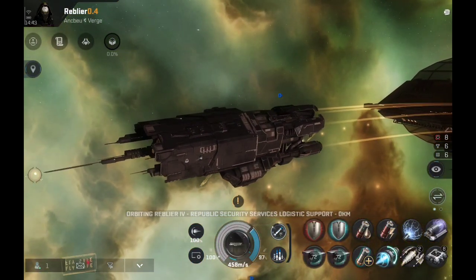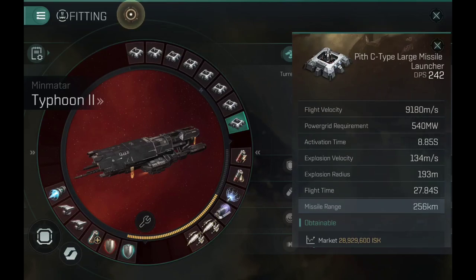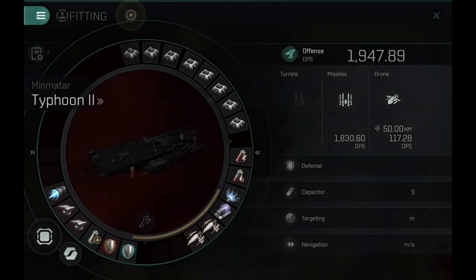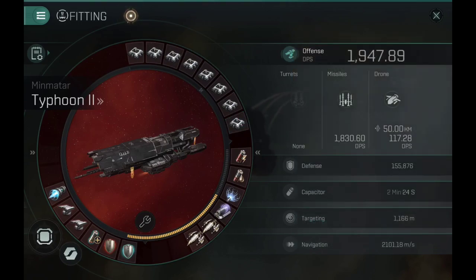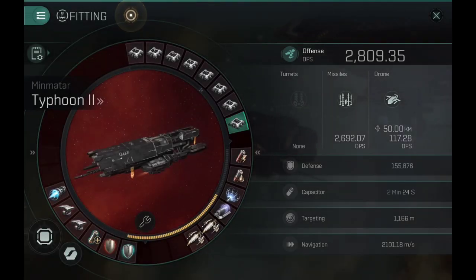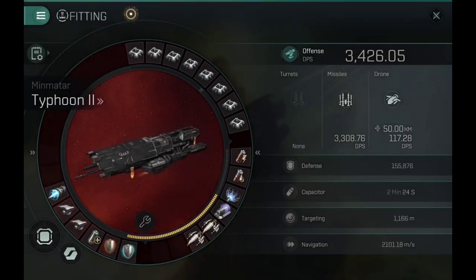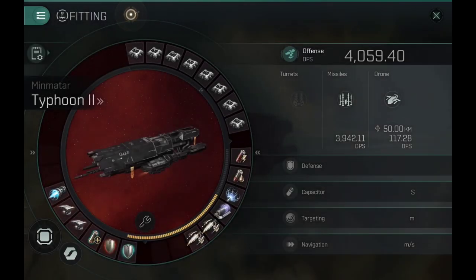In the long range mode I have 256 km range — that's actually terrifying. With the precision mode the damage application will be improved but the DPS will be reduced: 197 km at 96.46m explosion radius. With the DPS mode: 2,809.35 DPS at 9.1 km per second missile speed. With the first ballistic control: 3,400 DPS. With the second ballistic control: 4,059.40 DPS — pretty solid.